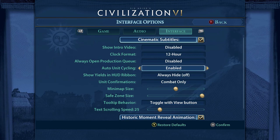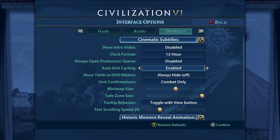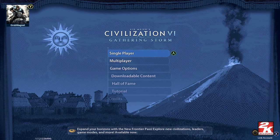Under the interface tab, the intro video is something I wanted to point out - if you don't want that launching each time you can turn it off here. You can also turn off subtitles if you find those annoying. There are various other things like auto unit cycling and similar settings. If you mess it up, at the bottom you can see it says 'restore defaults', or you can confirm with the menu button.